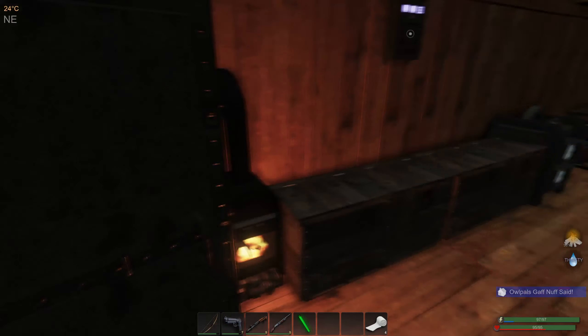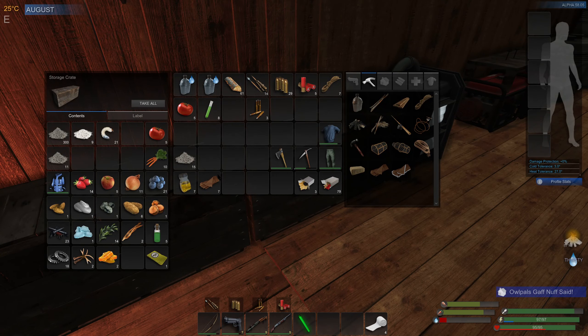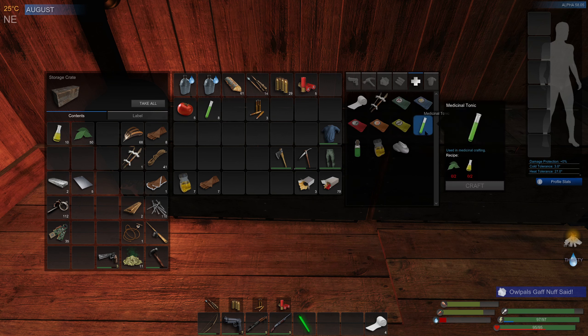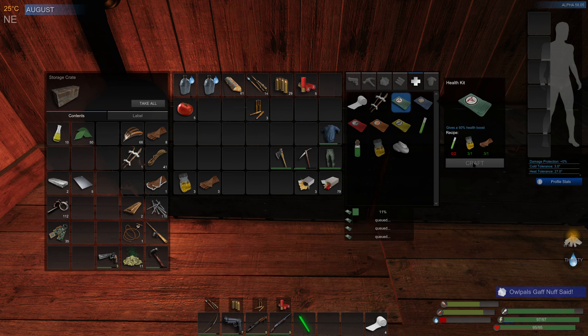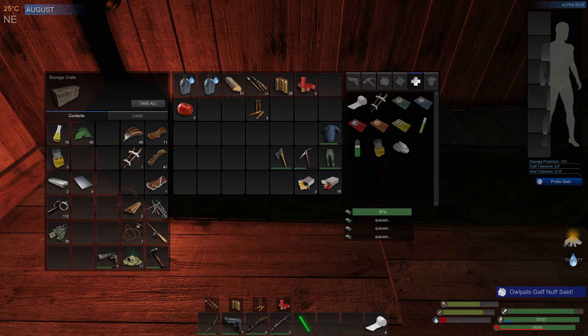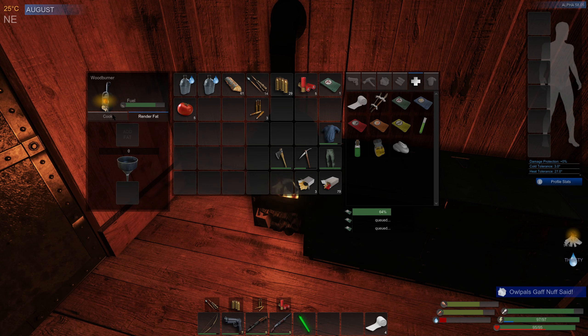There's so much stuff I need - I need a load of pills, we need tons of stuff. Let's put that in. Four - that's plenty. We need some more ammo as well, god we're so low on so much stuff. Now it's pitch black - it gets dark so quick.